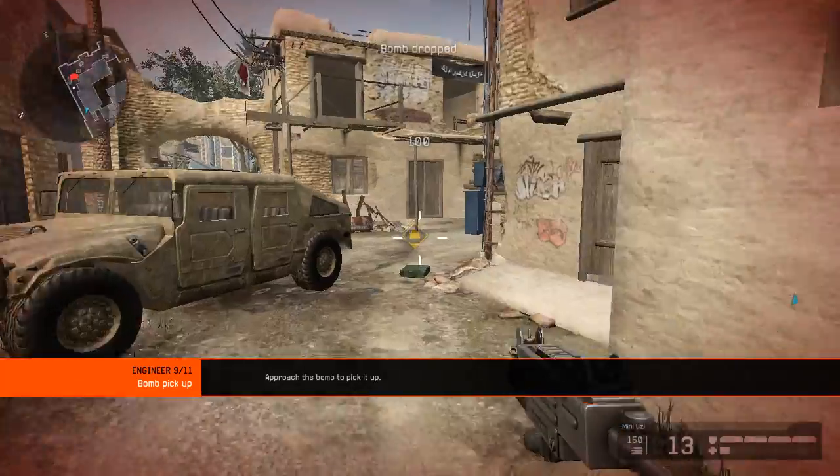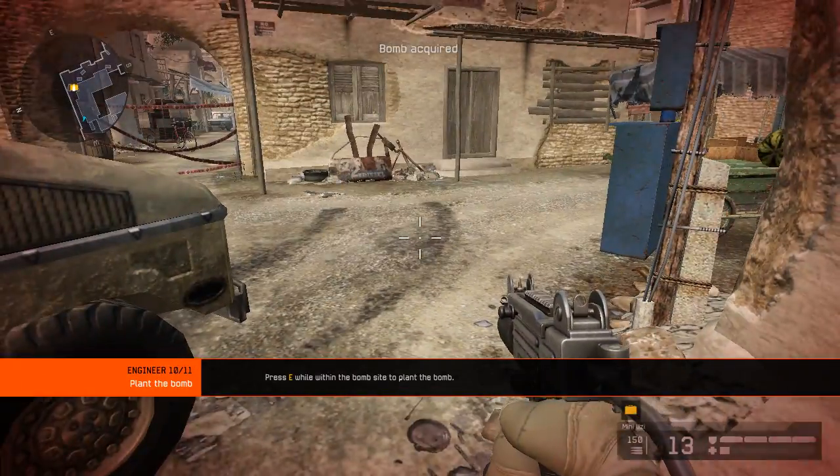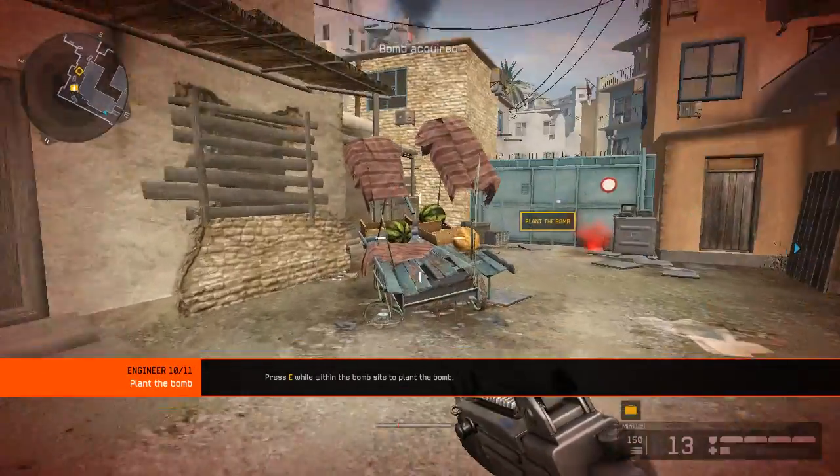Sometimes you'll have to deal with timed explosions. Engineers operate bombs faster than any other class. Deploy the bomb at the checkpoint.